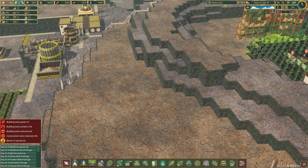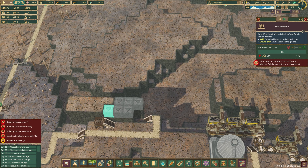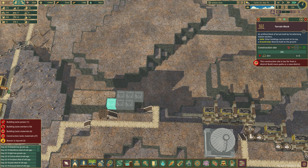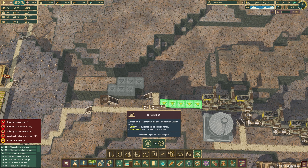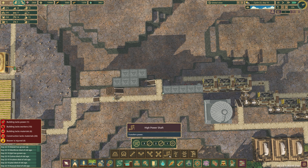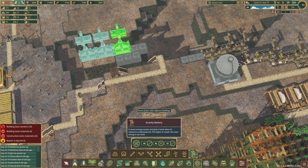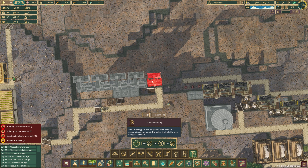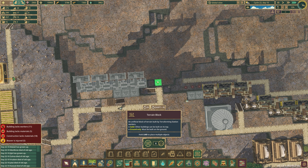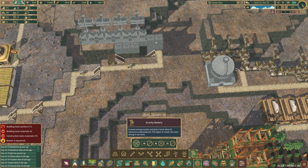Things are moving right along. Why don't we come back up to our build here and see how things are going? Not too bad at all. Let's also fill this area in. Our goal is to add in some more gravity batteries. Don't worry, we'll get you up there — so we think we need another one here. Why don't we come into landscaping and build this area up? Now we can put another gravity battery.